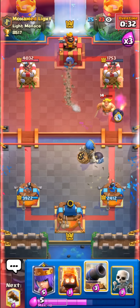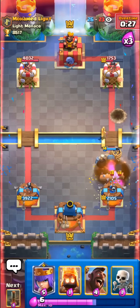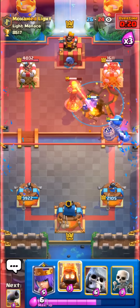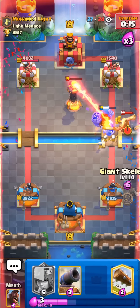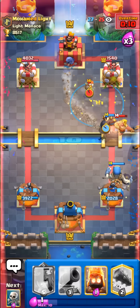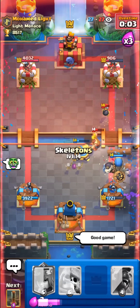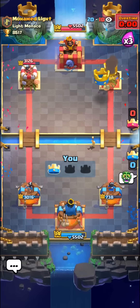Going with another hog rider plus earthquake — no need to even waste my giant skeleton right there. Going to go with another giant skeleton though, just blocking up the lane to make sure his golden knight can't randomly dash onto our tower. Good prediction cannon on his goblin drill — can also log away his drill to make sure it doesn't get any damage. Going to earthquake his inferno tower — should be able to hopefully do something. He's going to defend really well but we're playing really well too. Another prediction cannon onto his drill, chipping away little by little. Going with another hog and giant skeleton push — it just barely stays alive. One hog shot onto his tower — that should be a good game against one of the best players in the world!